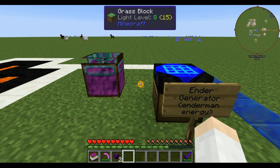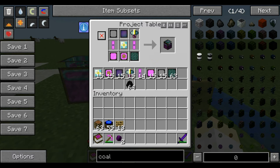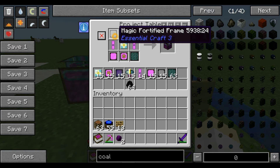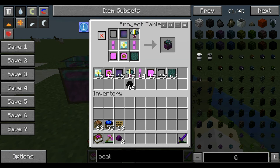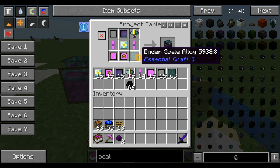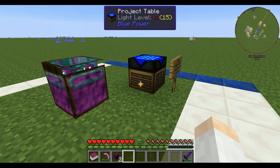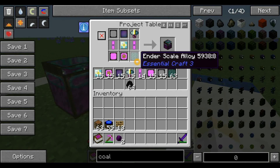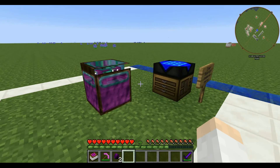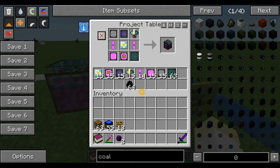The last one for this video is the Ender Generator. It uses Enderman energy. It's made by two conversion matrices, a collecting device, a magical display, a magic fortified frame, a core interacting device, a plate, and an enderscale alloy — which is very similar to the other generators except it uses an enderscale alloy. I went over how to make those in the last video and they're also in the book. The way this one works is it generates power from Endermen.